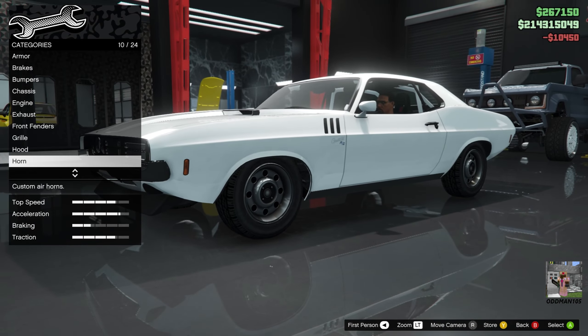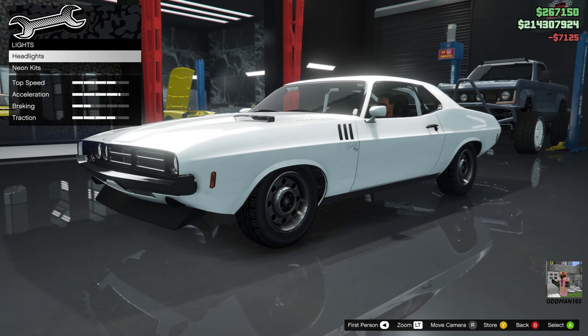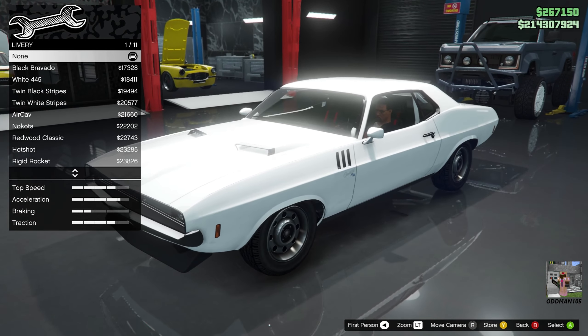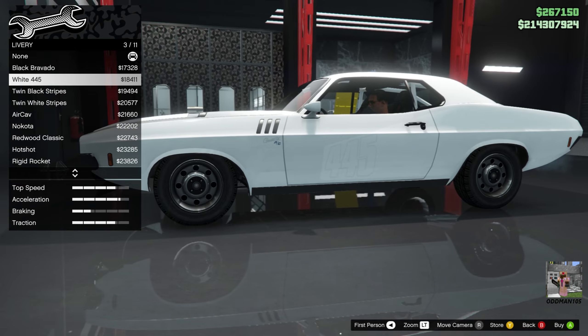Wheelie, standard horn. For headlights, let's go xenon because I'm going for a resto mod look. We won't do a neon kit for this one. For liveries, I'm not going to add one, but let's take a look — you've got black Bravado, white 45, twin black stripes, twin white stripes.